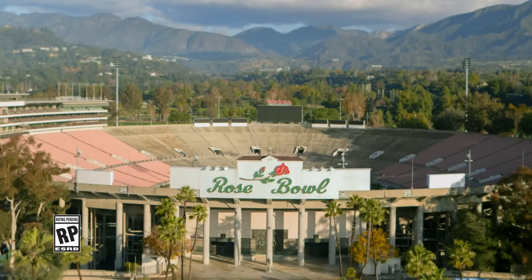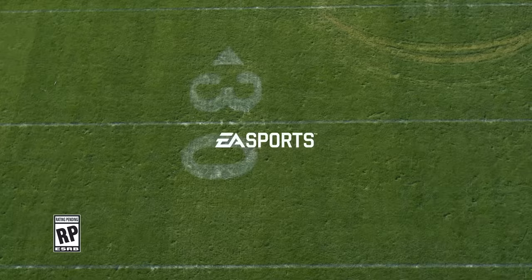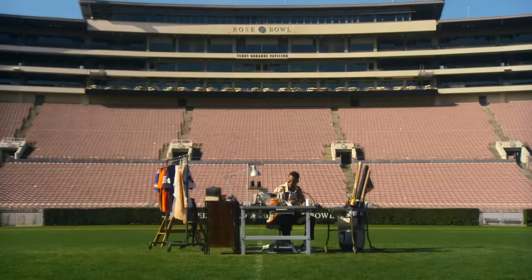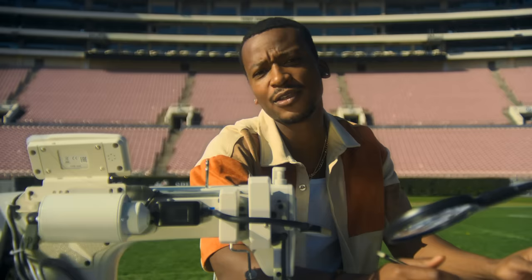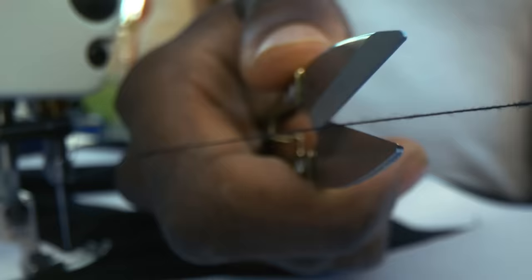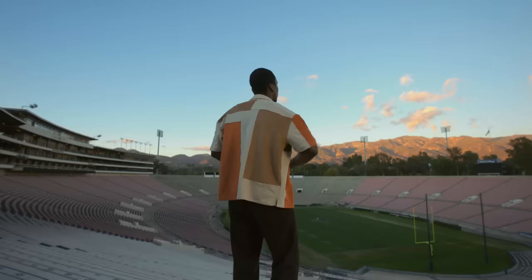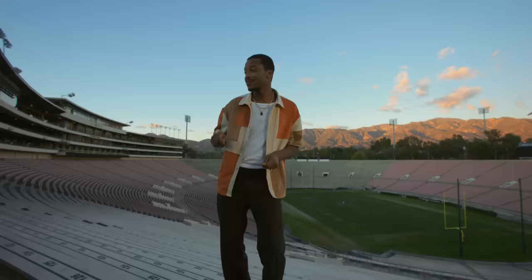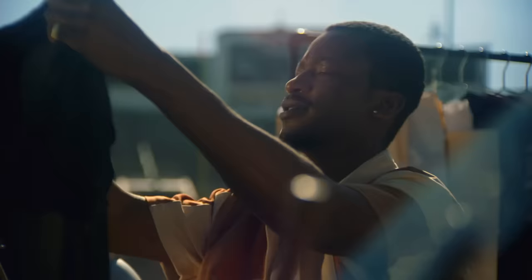EA Sports College Football 25 is coming out in just a few short months, so in this video I'm going to go over the 15 big confirmed features that we know so far about the game. For those of you that haven't been keeping up, or those that are new and just found out this game is coming out, I'm going to break down the 15 confirmed things we can be excited about. Keep in mind there's going to be even more info revealed in May — EA is going to drop some trailers, gameplay, and more news. Make sure to subscribe and turn the bell icon on so you don't miss any of those important videos.